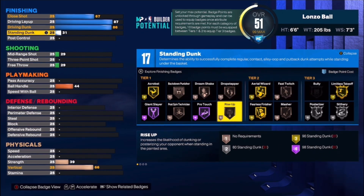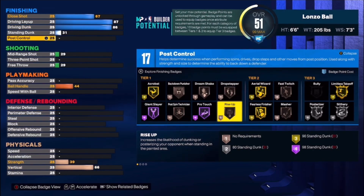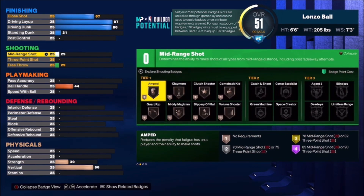If you put Rise Up on Bronze it allows you to make a lot of standing dunks — even if your player can't really stand and dunk that much, it gives you the animations to stand and dunk easily. So we're not worried about raising the standing dunk too high.